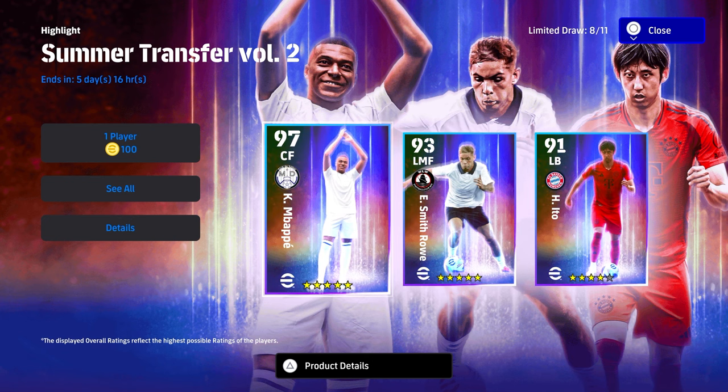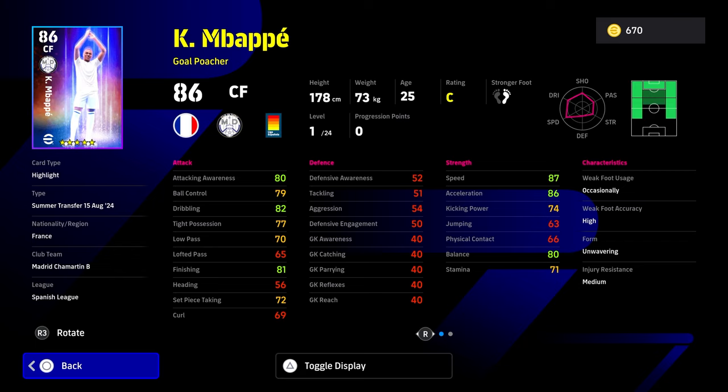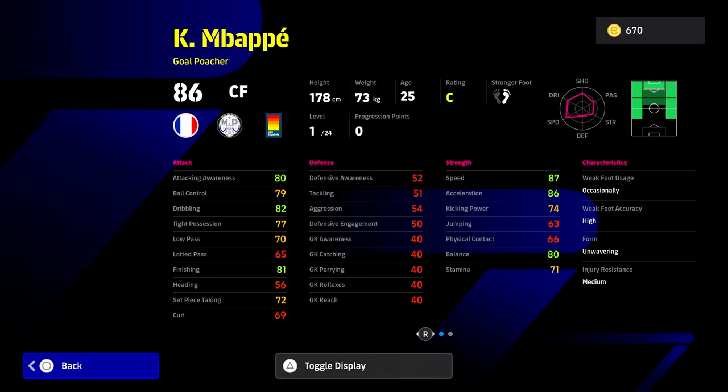Welcome back to the channel. Just a quick video today — a lot of people asking me about the summer transfer Real Madrid Mbappe card. He goes to about 100 overall if you're using a top class manager that gets an 88 rating of his proficiency, but it is pretty much a standard Mbappe card. I'm going to give you a couple of pointers with this card, how to get the best out of him, show you the best build, and then compare him to other Mbappe cards.